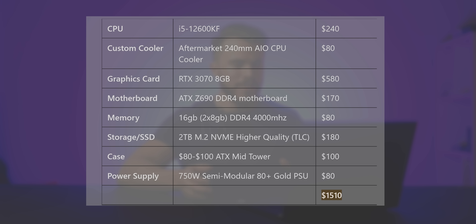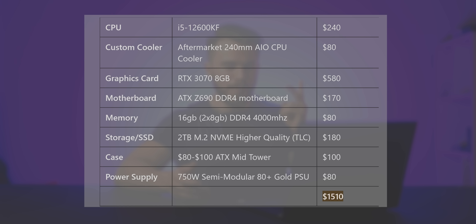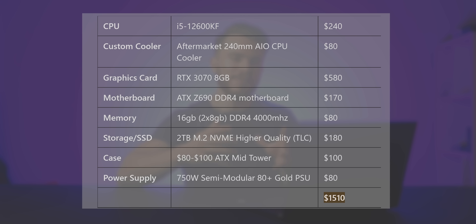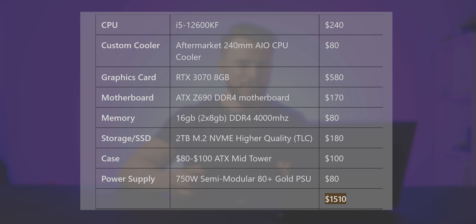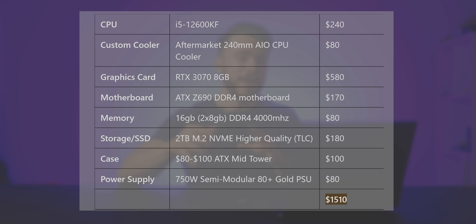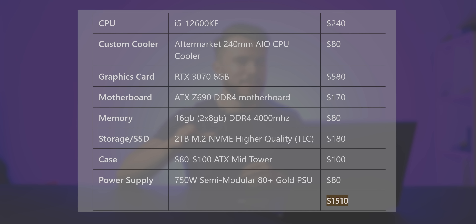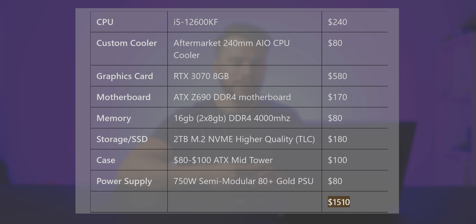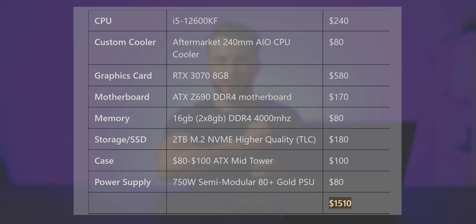To finish out the video, the $1,500 gaming PC build is mostly the same as the $1,200 but with a CPU, motherboard, and storage upgrade. For the processor, pick up the i5-12600KF — it gains a few extra efficiency cores and is technically a 10-core chip, offering more gaming performance and overclockability. Pair it with an ATX Z690 motherboard — stick to DDR4 since DDR5 Z690 boards are still too costly and not worth it. Use the same 2x8GB RAM kit but aim for 4,000 MHz for even more frames per second.